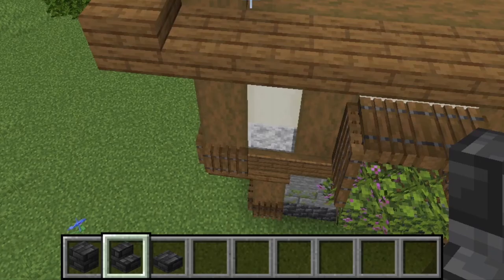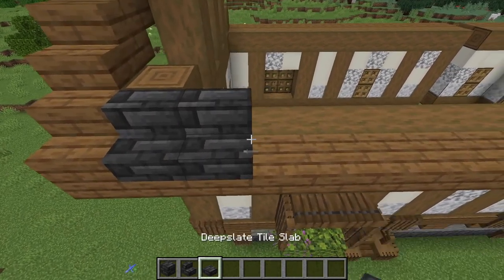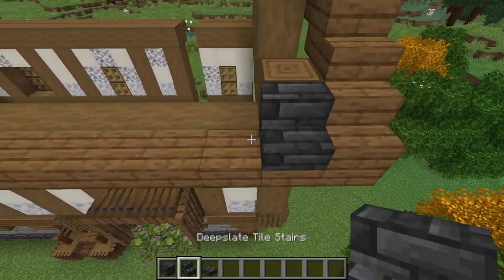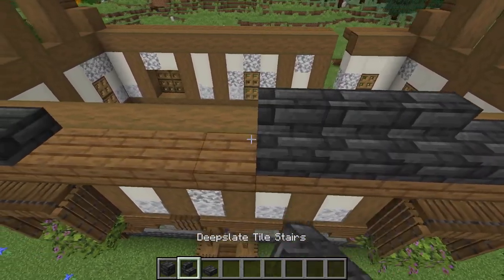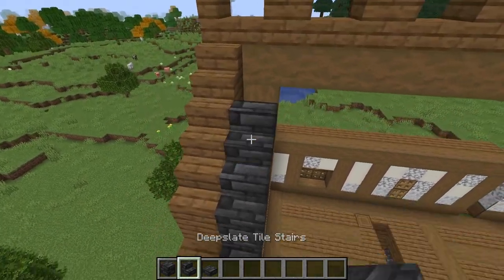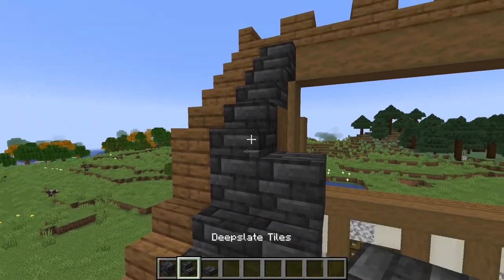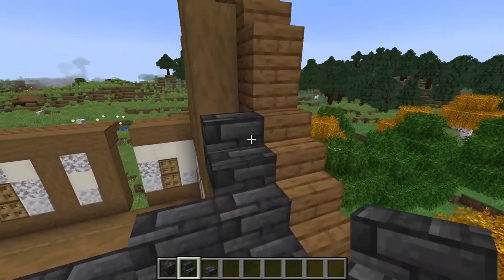Now grab your deep slate tile stairs and slabs so we can start to fill in the roof. Come in two from this side with two stairs, then place four slabs. Move to the other side of the roof and do the same — come in with two stairs and then four slabs. Fill in this middle space with stairs. Now go up the frame placing deep slate tile stairs against the stairs and tiles against the planks. Run another column of stairs and tiles beside that. You can also do the same against the frame on the far side.